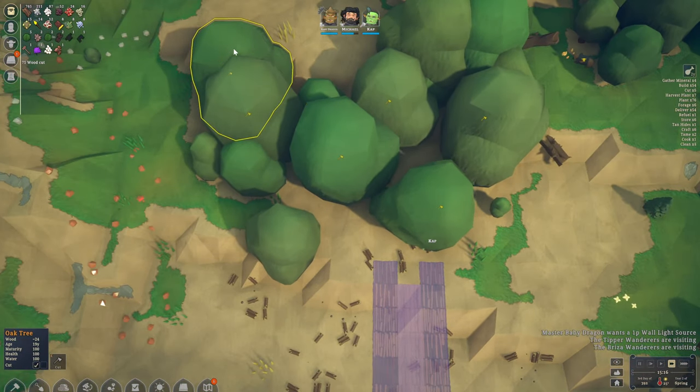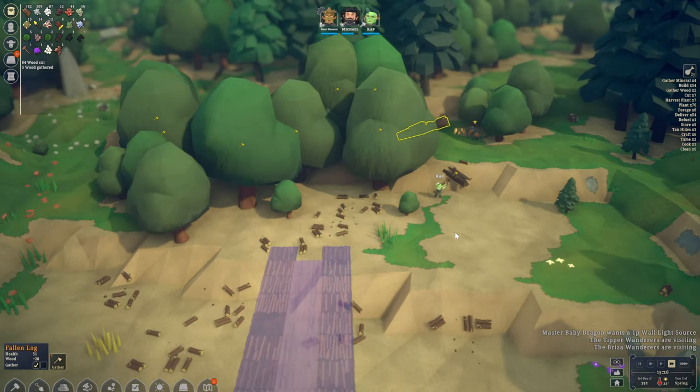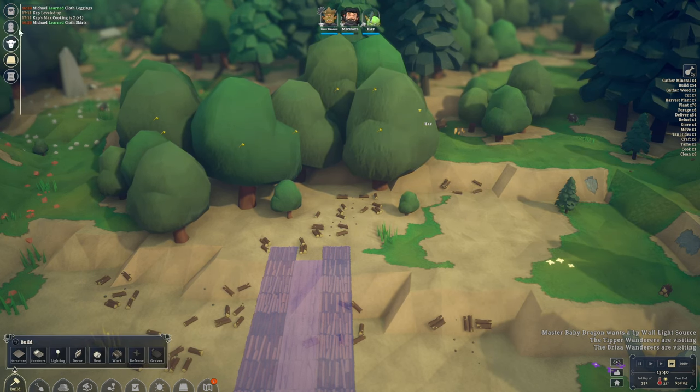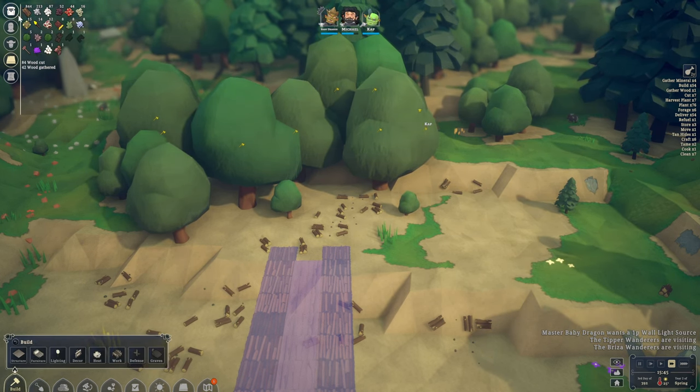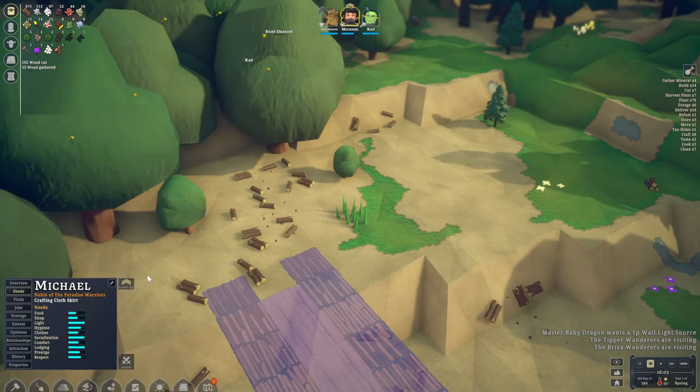It's so difficult to see — can you just not? Take all of them down — that would be way better. Yep, all of these ones, off you go. What else did we learn? Okay, learned cloth skirts — good.